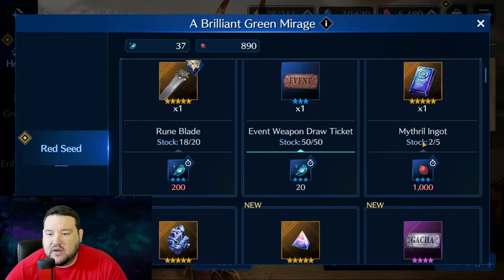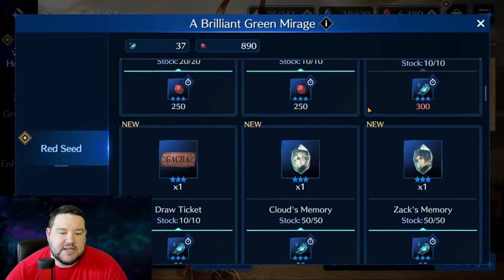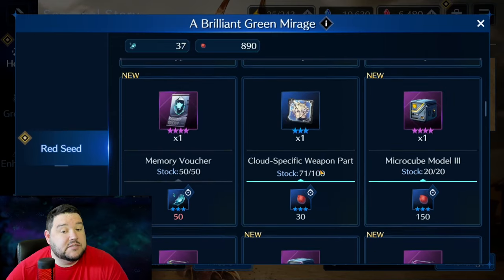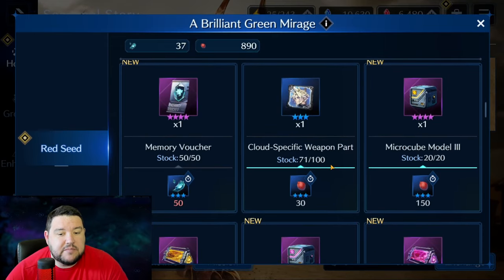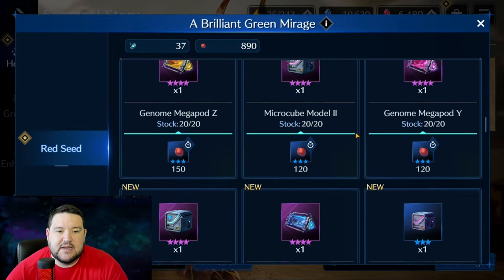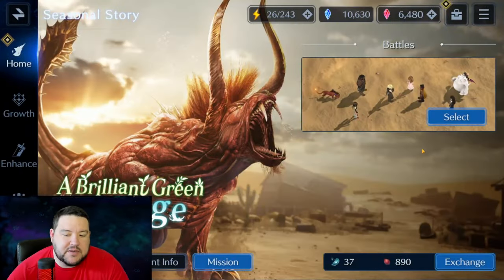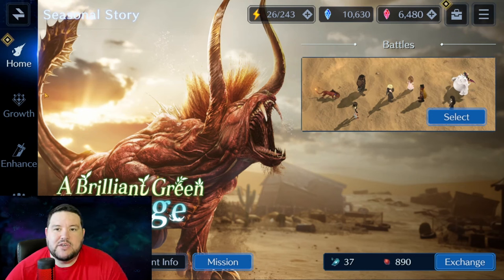Other than that, you have the standard fare here: mithril ingots, draw tickets, catalysts, four-star guaranteed weapon tickets, memories, Cloud-specific weapon parts — 100 of them, which is quite nice — and everything else you would hope to find. This is really just another good event to get those parts you need so you can upgrade your stuff.